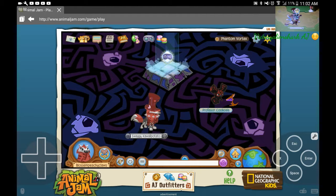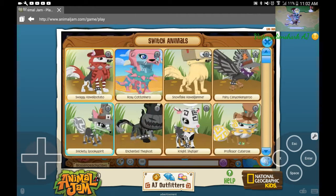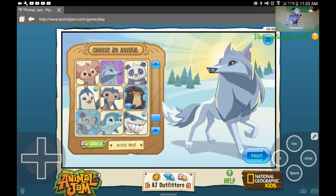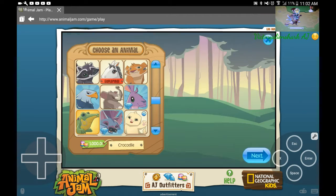Now I got a ton of gems, I can do anything I want in the wild. Which I think I'm going to delete this box, Arctic. Goodbye. I'm going to make a crock. Not Arctic, but I'm going to make a box crock. There's a crock.